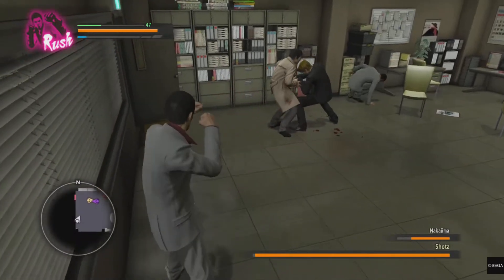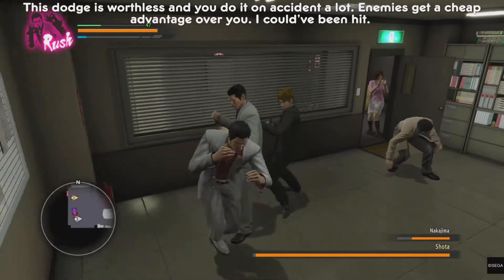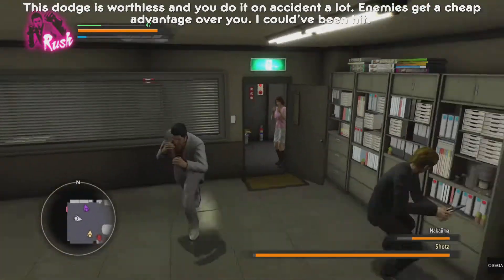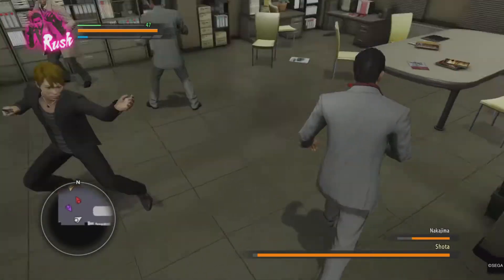So it's clear that Shoda has every possible advantage to get the drop on you, yet he's still given hyper armor. Why does he need hyper armor when the room is as small as it is, there's so much to clip on, the enemies have the advantage over you, Shoda can attack through other enemies, and your AI partner can interrupt whatever you're doing and mess you up?